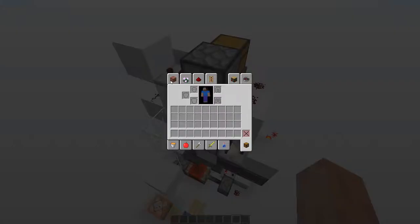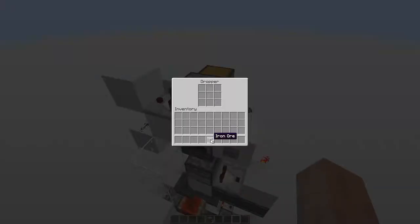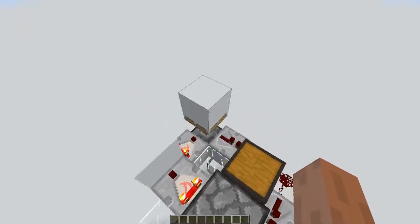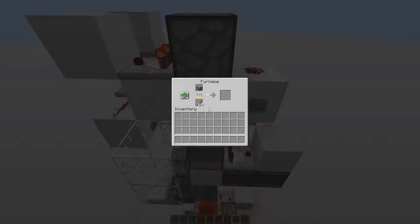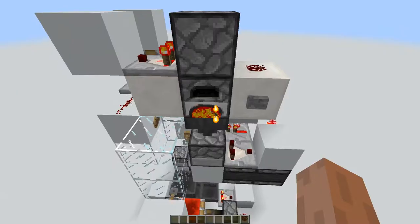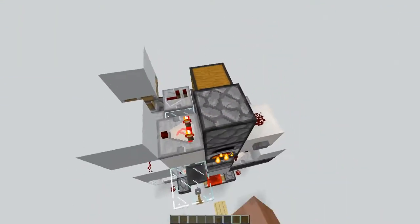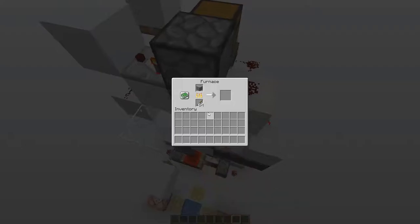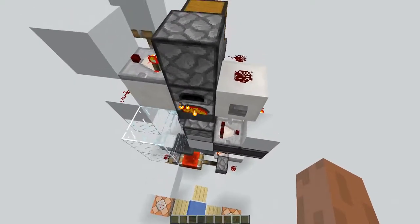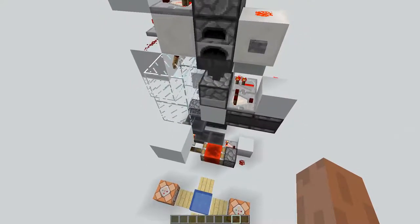There's a dropper going into a furnace. I'll show you guys by putting three iron ore in to smelt. Once you put it in, it will activate itself, and one item goes into the furnace and gets smelted, then it goes into the hopper and reactivates this dropper, which puts one item into the furnace and does the same again.